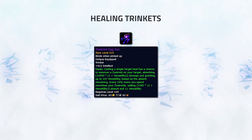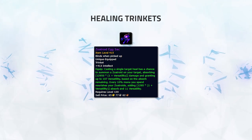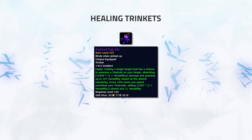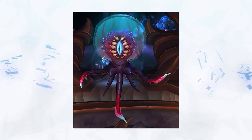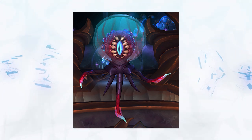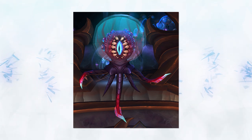Zoitroid's Egg Sac is another good healing trinket that can be used on one target to help top off their HP. It can be used by all healers and could be taken if needing more throughput than Ward of Envelopment, or if you have no access to that trinket and require more healing to deal with immense pressure. This trinket drops from Orgozoa, meaning you'll need to raid Eternal Palace. However, if you raid in Mythic, you could get a 445 version, which would increase its power immensely as higher item levels mean it will heal more.